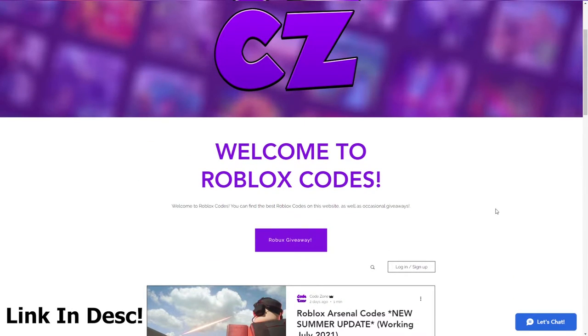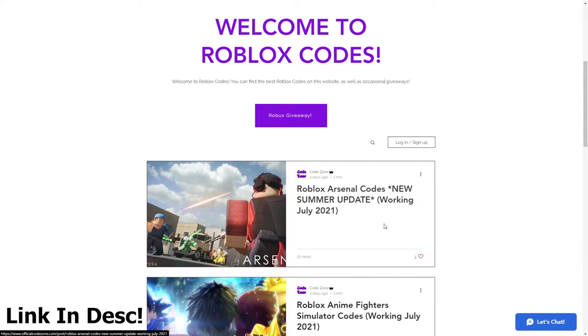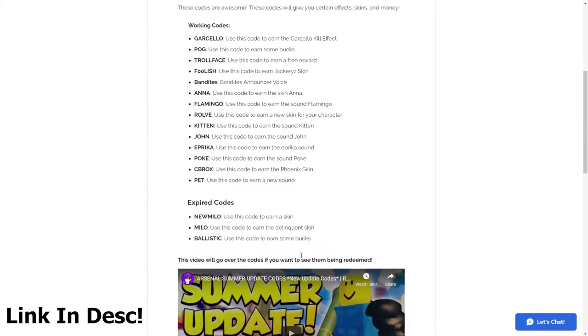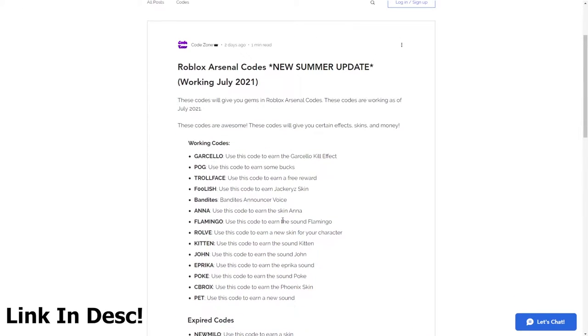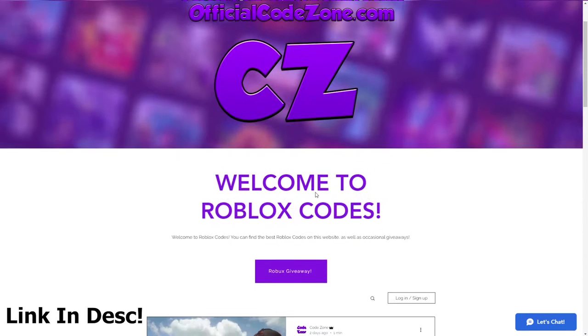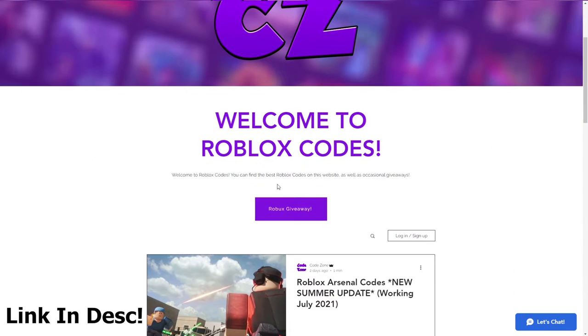It'll tell you the codes, which ones are working, which ones are expired, and which ones are new. For example, if we go to the Arsenal update ones right here, these are all the working codes for Arsenal, and here's all the expiring codes for Arsenal. So if you don't actually want to watch this video, you can go ahead and go to OfficialCodeZone.com.